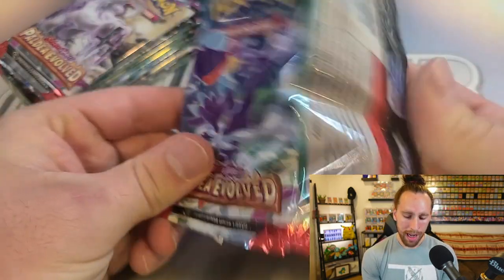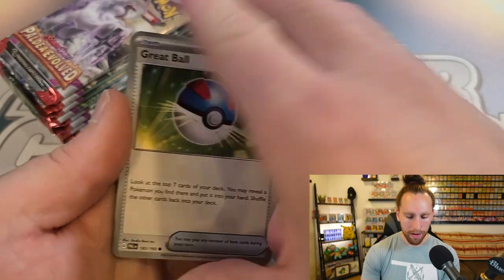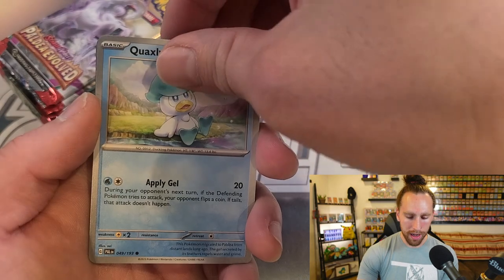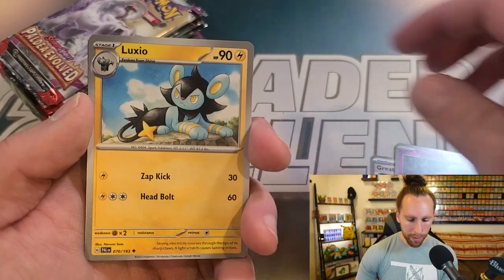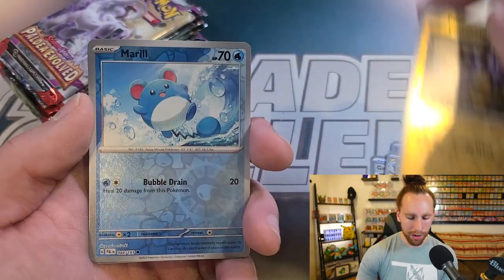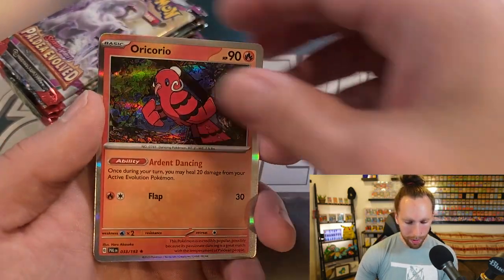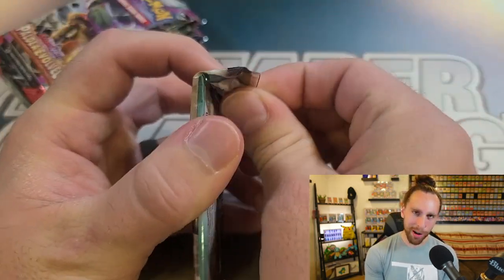Paldea Evolved is actually such a cool set and I've been pretty excited to open this one for a while, especially since Tinkaton has been my favorite since Scarlet and Violet got announced at the very beginning. We got the Tinkaton — baby! We got Luxio, which reminds me — I also wouldn't mind having that sweet Luxray that has the super cool ability allowing you to put it onto the bench if you have more prize cards than your opponent, without even having to evolve it. That's three packs in, and all the hits are going to be in the back — going to make you watch the video all the way to the end.